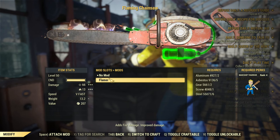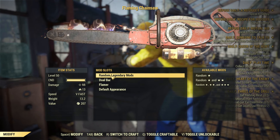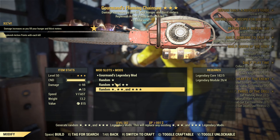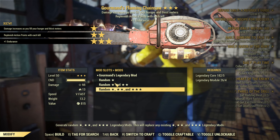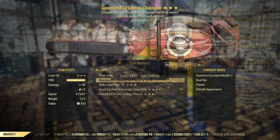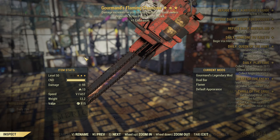You're going to use your flamer mod that you bought from the vendor, and then you're going to do a random legendary mod. Parts are random — might be good, might be bad. The result is a reasonable perk combined with some endurance bonuses. So now you have a legendary dual bar flaming chainsaw.